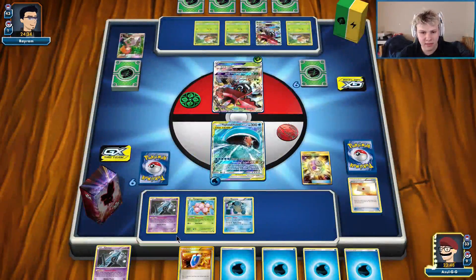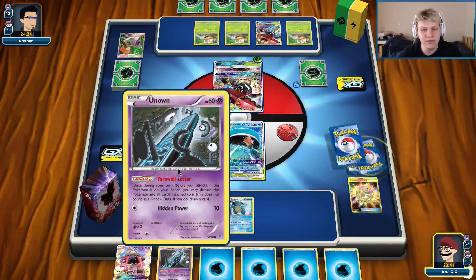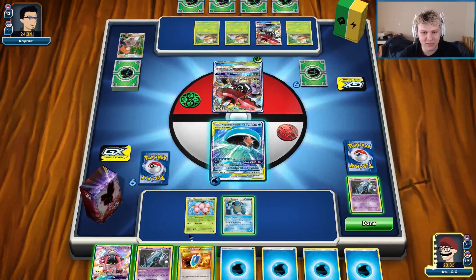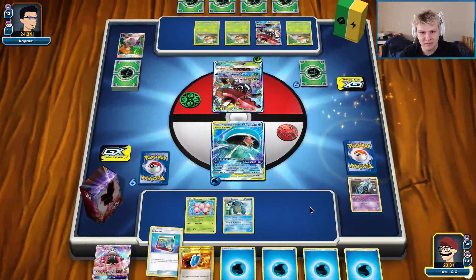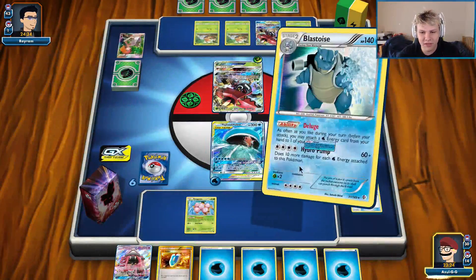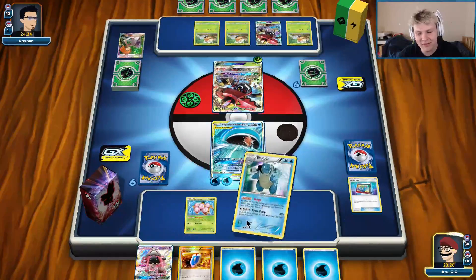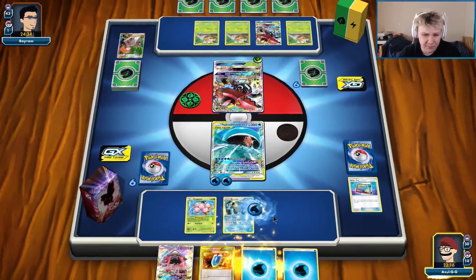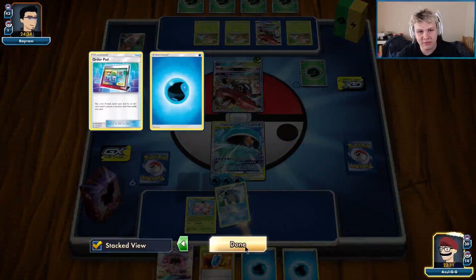I think we had plenty of energy in there. So another one. Alright, so it all comes down to these Unknowns. I could Treasure away this to get the Lele out of the deck — I may as well do that actually, digs one card deeper. Here we go, it's all in these Unknowns. At the very least we could knock out his active, I guess. But that's not very good when they're just gonna one-shot us back. Oh no, another Via Seeker — come on, something good. There we go. Give me a heads. That's not good. Alright, we're gonna go for the knockout and hope for the best now. Plans have changed.